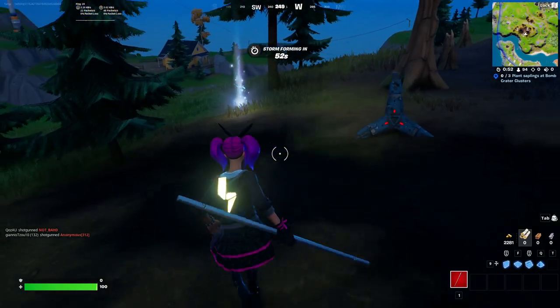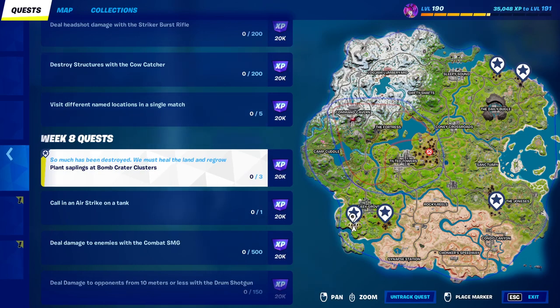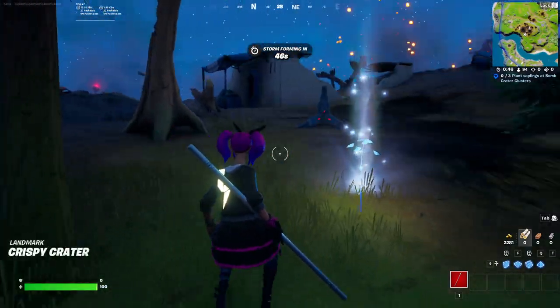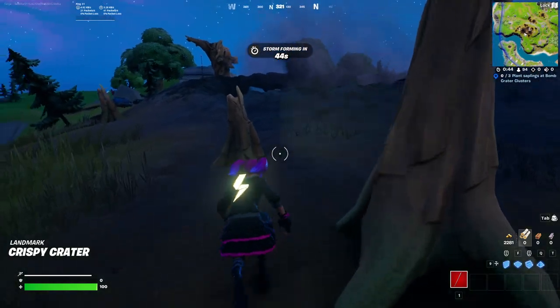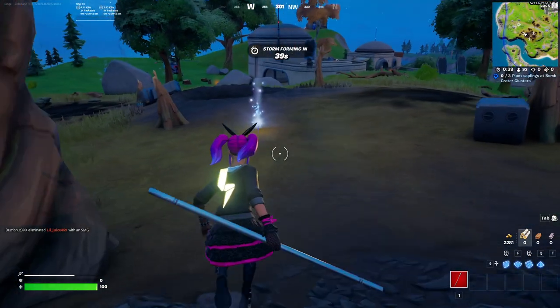At each of these locations there are three saplings that you can plant. I'm going to this bottom left one as an example, and you can see on my mini map there are three different exclamation marks. So there's going to be another sapling over here — at each of these stars there are three saplings that you can place.